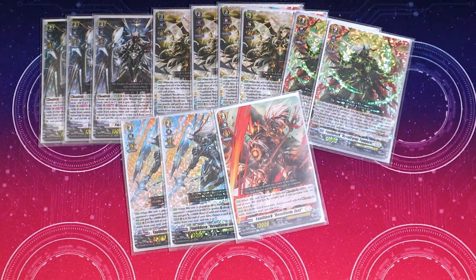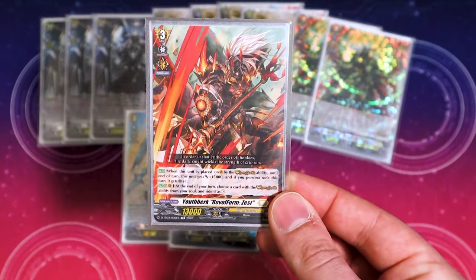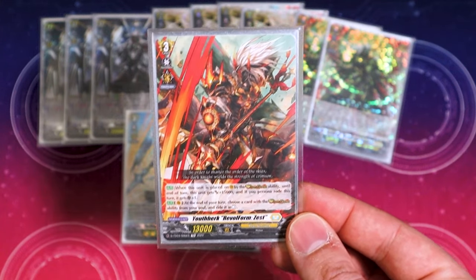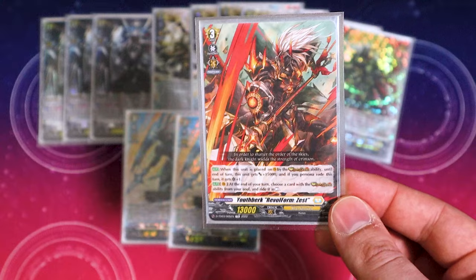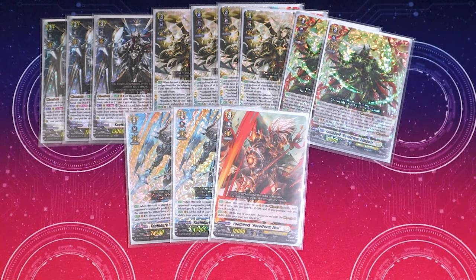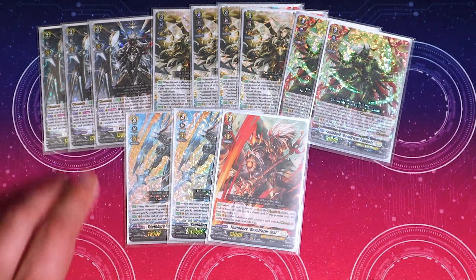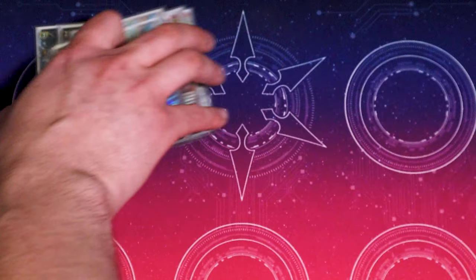And finally, Zest — which is back. Zest was the one where if you Persona Ride, you can get an extra crit. It was really slow as a trial deck card, but now it's really good. You're going to search that right off the bat, put it into your soul, and then Full Blast gets a crit for the rest of the game every time you Rebel Dress. That's it for the grade threes.